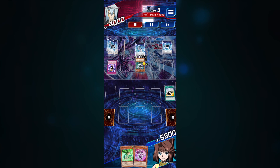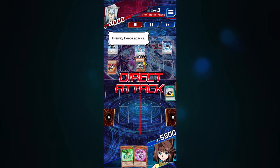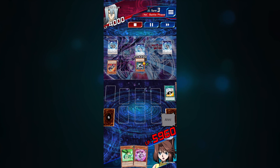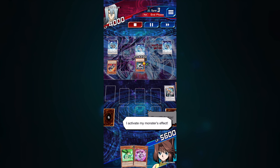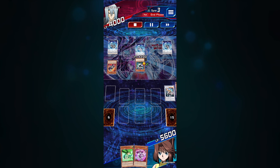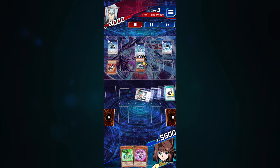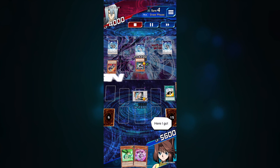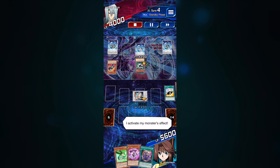My opponent now has a monster on the field and I have nothing to defend me, but I'm not too concerned because I have way more life points than my opponent thanks to my quick play spell. I take a little damage, but it's not the worst thing because now I can special summon Fortune Lady Every from the graveyard — giving me a powerful monster on the field, activating her effect to banish my opponent's monster, and putting her in defense mode to protect my life points.